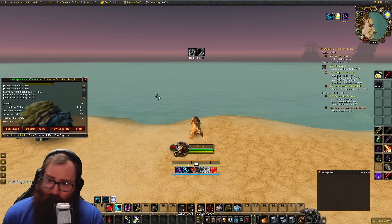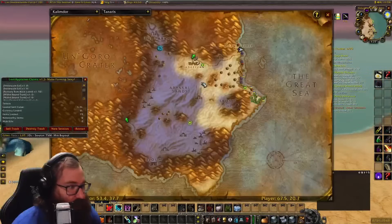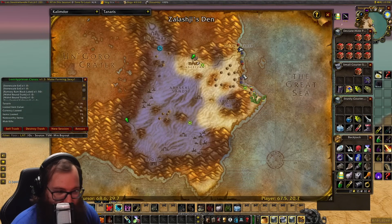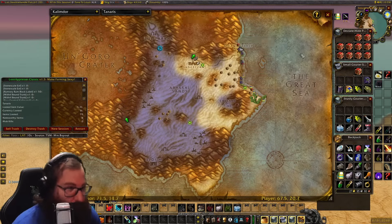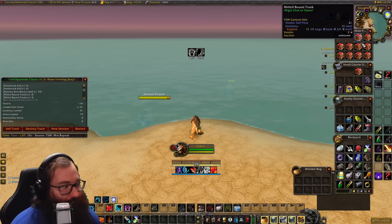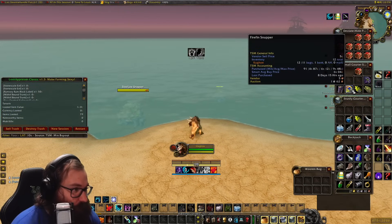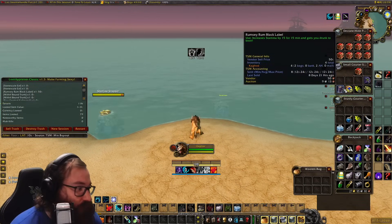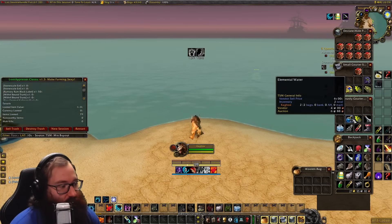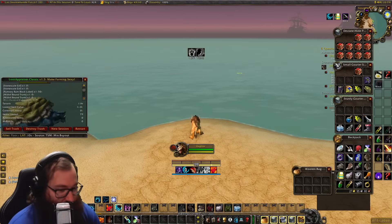We hit our one-hour mark of fishing here in Tanaris and I'm excited to show you the results. The map kind of filled out — you can see exactly what we did: we stopped right here and then swam all the way back. In that time we were able to get 11 Mithril Bound Chunks, 5 Oily Blackmouths, 11 Stonescale Eels, 19 Stranglekelp, 11 Firefin Snappers, 2 Rumsey Rum Black Ale, and I also herbed 18 Stranglekelp and 2 Elemental Waters while swimming along the coast.